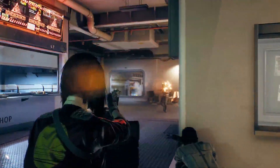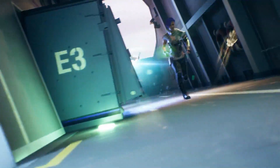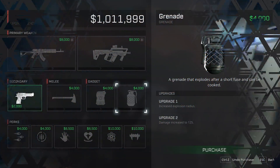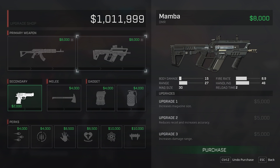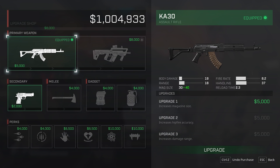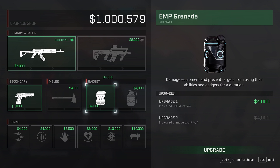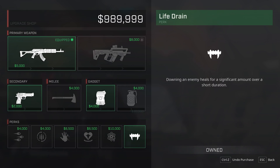Now that you know everything there is to purchase and upgrade between rounds, here's a few tips for upgrading your arsenal effectively. In the Pistol Round of Demolition, it may be wise to immediately purchase a gadget to get an early leg up on the enemy team. If you want to make the safest play possible, save all of your money in the Pistol Round — this ensures that you can afford a primary weapon in the round following. After you've rounded out your arsenal with a primary weapon and a gadget, look at buying any perks that may help shore up any weaknesses against the strategy of the enemy team.